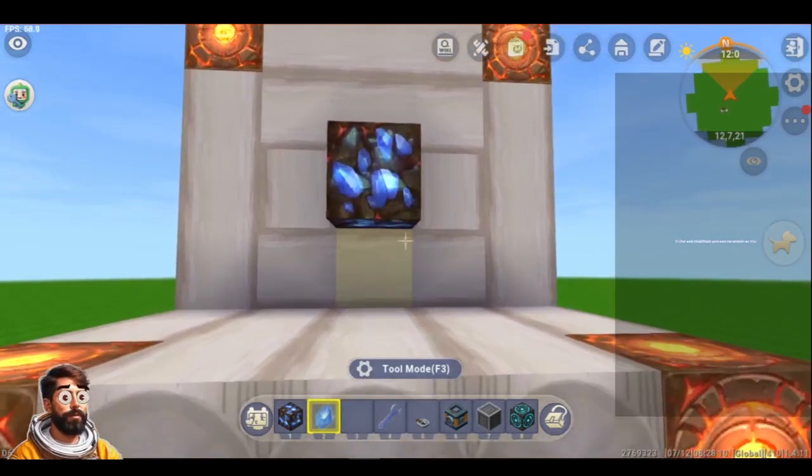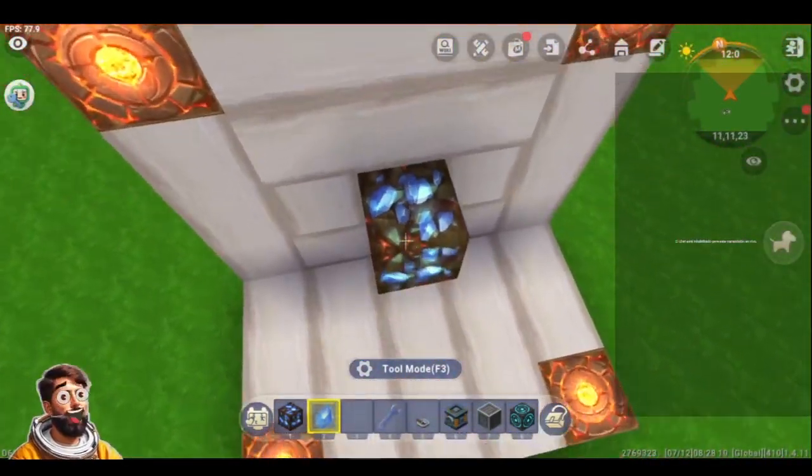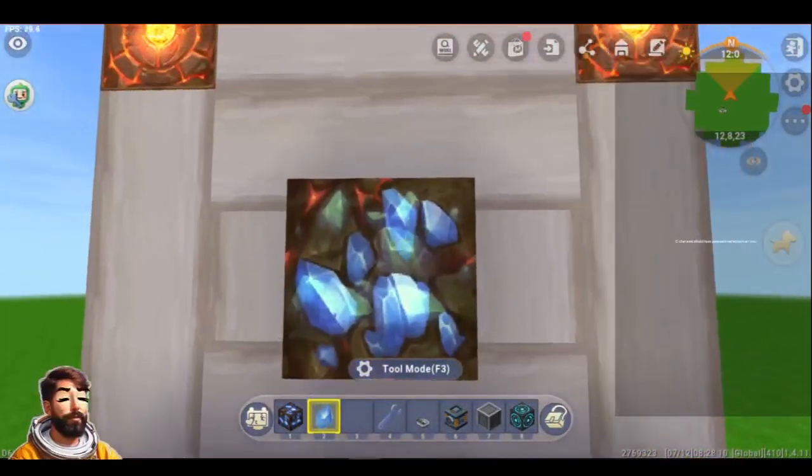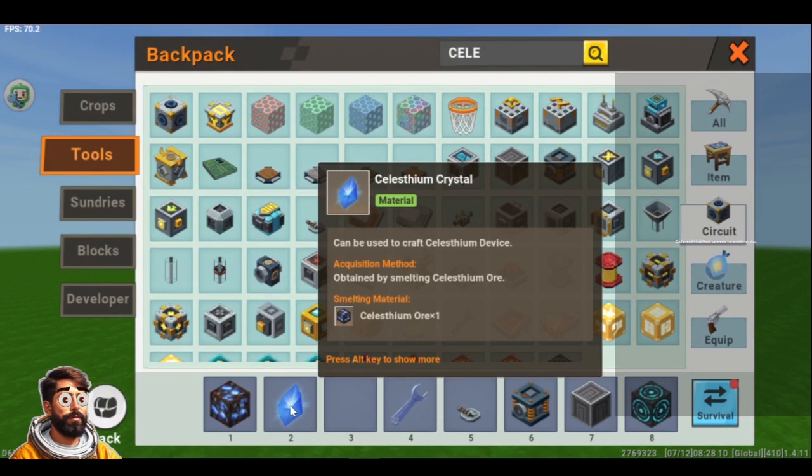First let me show you what Celestium is. The Celestium is a block and a set of items that you can find in Mini World. You can mine this block and you will be able to get Celestium Crystals. The Celestium Crystals are used in single player and also in survival to get all the Celestium items.